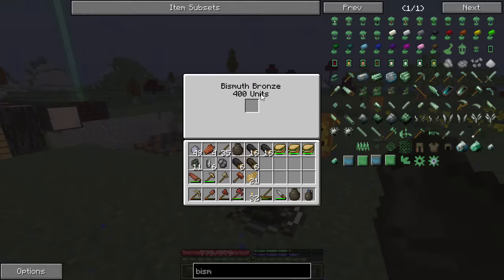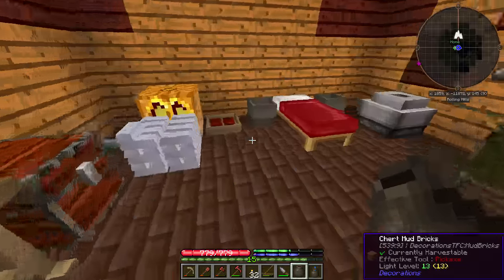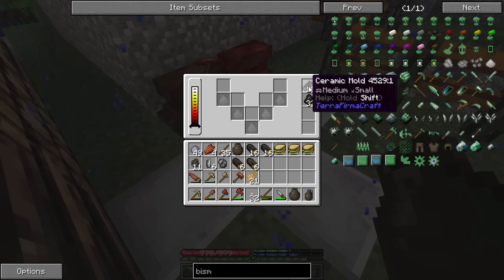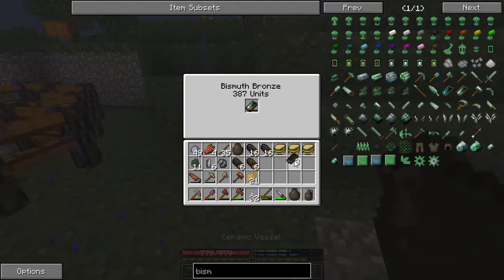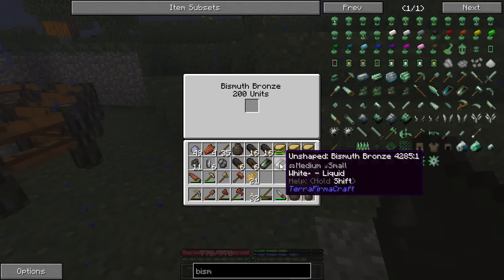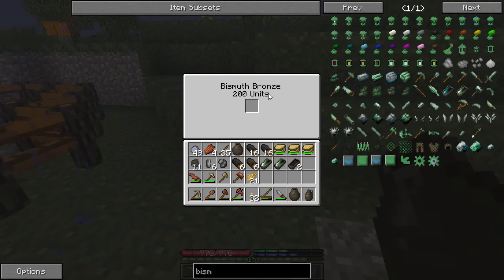Our bismuth bronze has finished in the pit kiln — we've got 400 units. Let's get our ceramic molds. One nice thing is to keep your ceramic molds in the vessel: if you accidentally cook them too hot and they turn liquid, it will catch the liquid in there rather than losing it. We can now pour that in to get bismuth bronze ingots. I'm creating these a little bit staggered — I don't want them all hitting solid form at once. The metal will stay molten inside the vessel for a while before it solidifies.